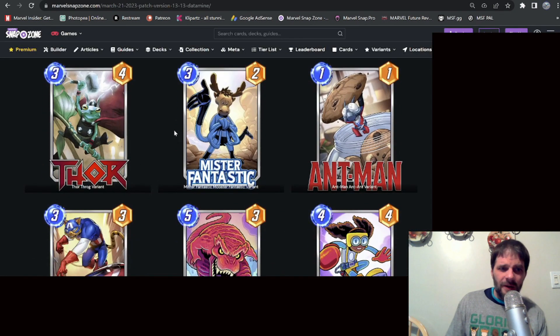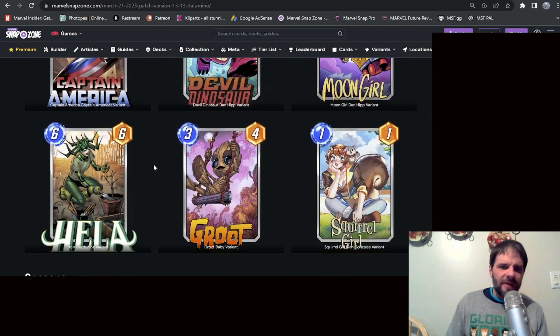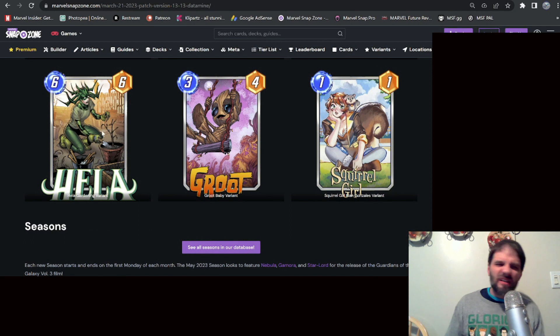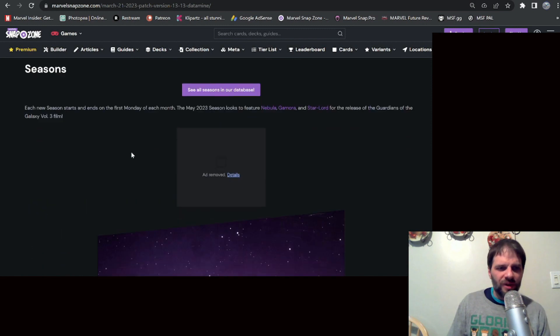Here are the variants: the Throg variant is pretty cool. Mr. Fantastic is 'Mooster Fantastic.' Ant-Man with cookies — not bad. Captain America is 'Cat-tain America,' that's in the $4 to $5 bundle. The Dan Hip Devil Dinosaur and Moon Girl aren't too bad. Baby Groot I think is pretty cool. The Hela gardening one I don't really dig, but Baby Groot is fun. Squirrel Girl is all right — I'll do more deep dives in future videos.